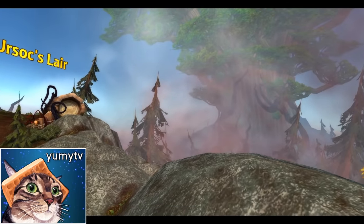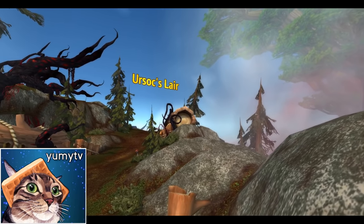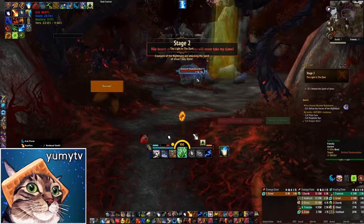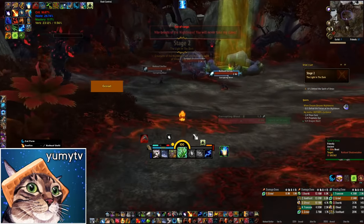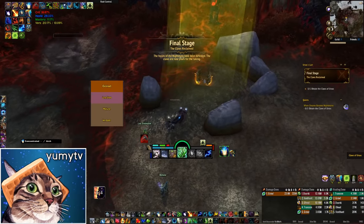Before you decide that this whole thing is too much of a commitment, don't worry — this is the last part, at least for this one. Follow the scenario to Ursox's Lair where you again kill waves of enemies with Tab Sunfire. Once you defeat all of the waves, you can grab the claws and equip them, unlocking your new transmog.